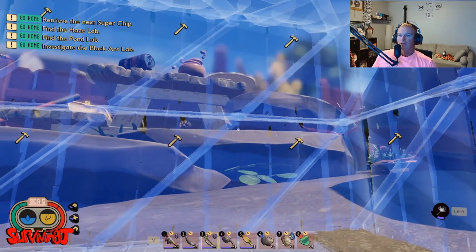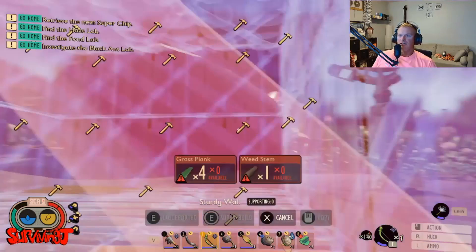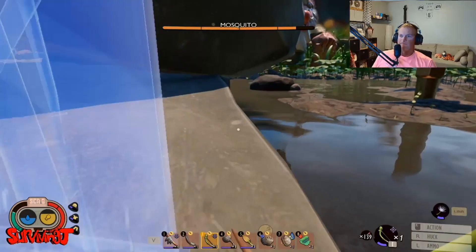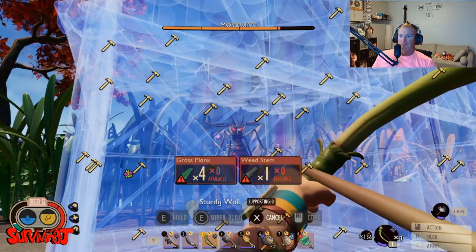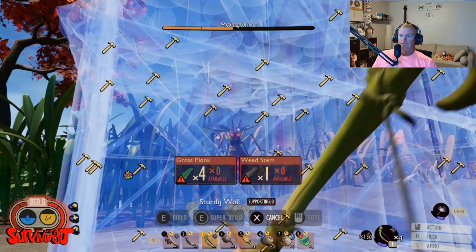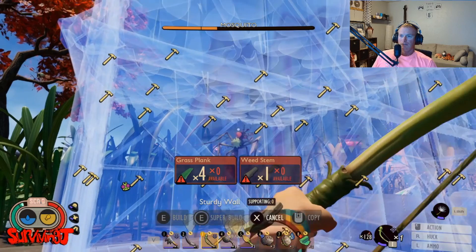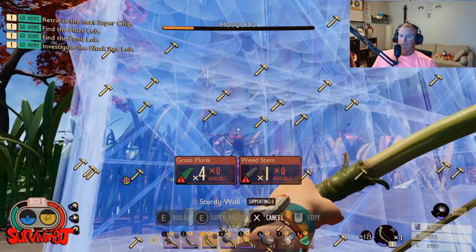Now let's go get us some mosquitoes. And here we have a mosquito. You just keep using this structure to protect you from him — shoot him in the face. There's nothing they can do. You just stay on the opposite side of this structure and they can't touch you. There you go — one dead mosquito.